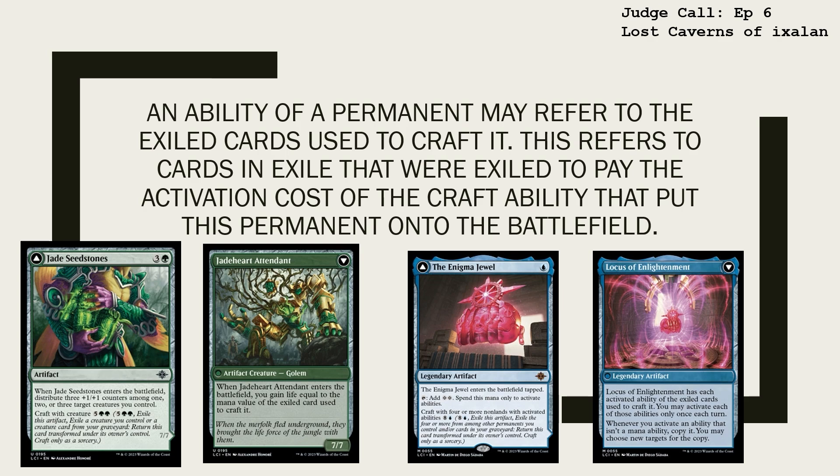An ability of a permanent may refer to the exiled cards used to craft it. This refers to cards in exile that were exiled to pay the activation cost of the Craft ability that put this permanent onto the battlefield. For example, Jade Heart Attendant will look at the mana value of the exiled card used to craft it. If your exiled card was a creature with mana value 4, you will gain 4 life.